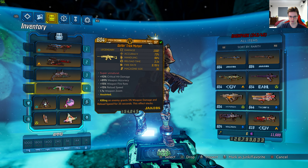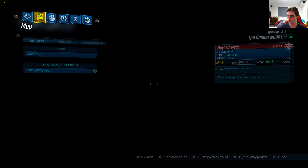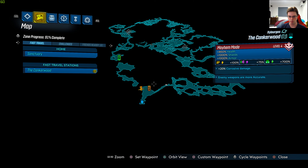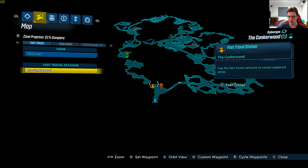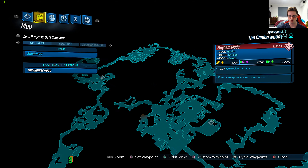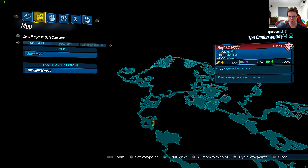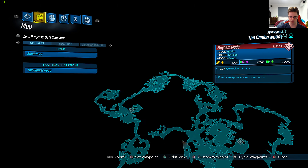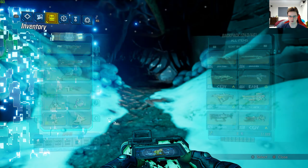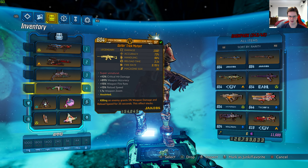It's a Jacobs assault rifle and I got this from a mini boss called Fungal Gorger — he's actually a rare enemy. Here is the fast travel station and we're in the area called the Kanker Wood. It's right here in that corner. There's a save point here, so you can just save and quit there and kill him over and over again. Hopefully get it to drop — it was easy for me, first try actually.